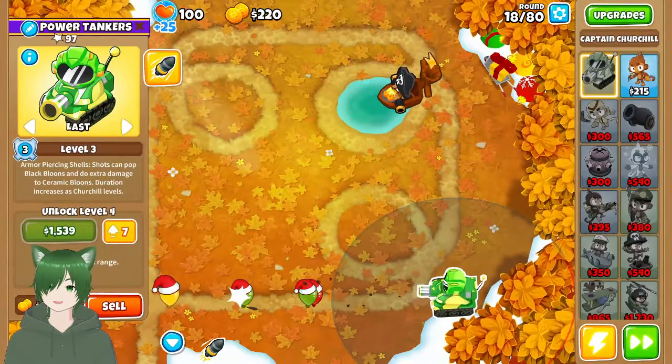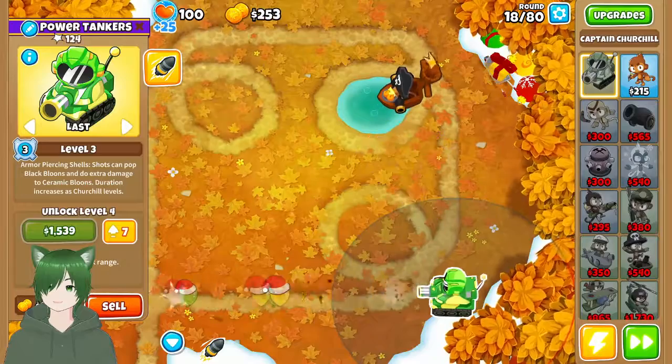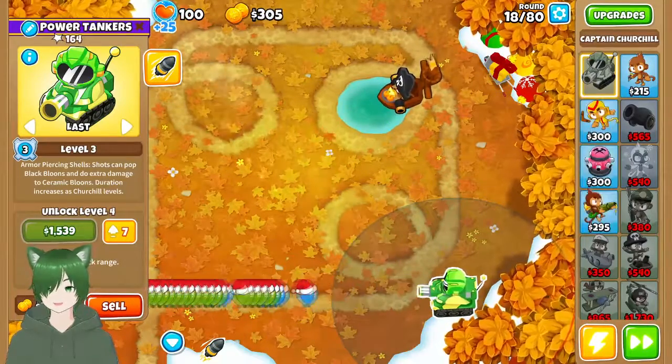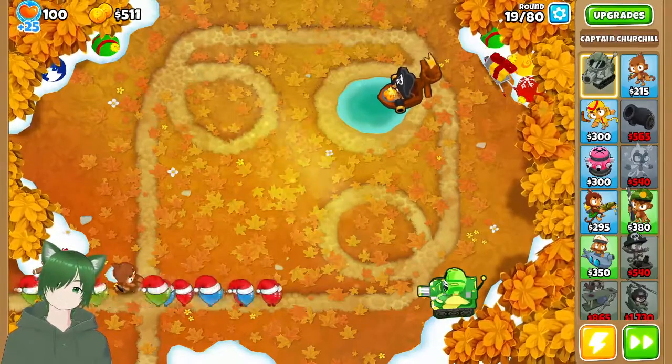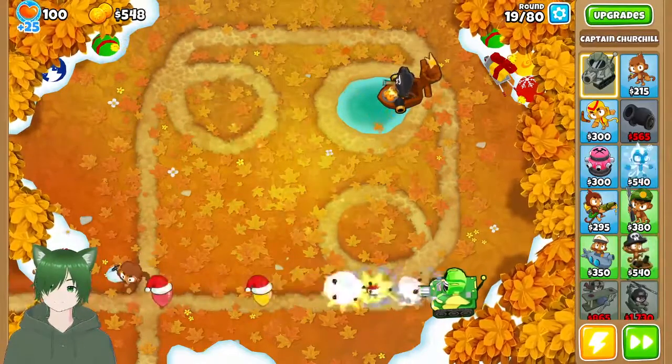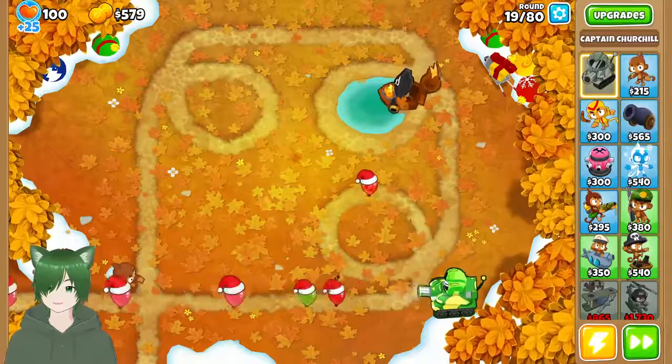Put Churchill on last targeting — that way when he gets the machine gun, the cannon will target the last bloons while the machine gun targets the first ones. And now we wait. Actually, we don't have a lot of defense now, do we.